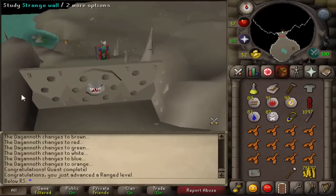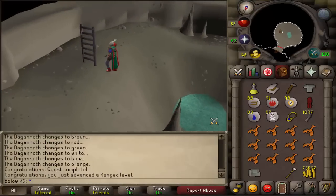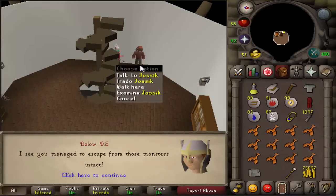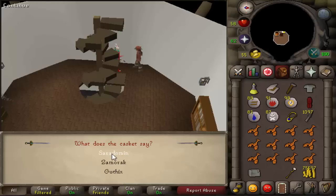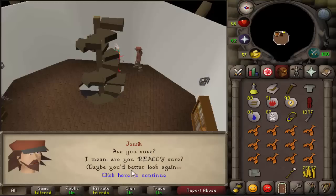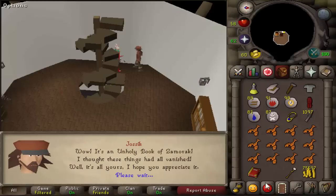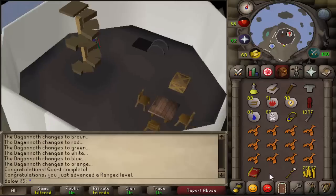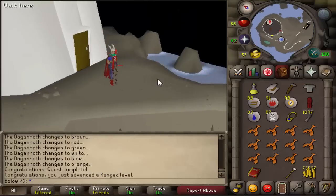After the quest, make your way back up. Go up again over here, then talk to Jossic. Jossic will let you choose between Saradomin, Zamorak, and Guthix — this is how you make your holy book. I'm going to take Zamorak because it's the best for me right now. You get a damaged book and have to put pages in it — search the Grand Exchange for the pages for your chosen god, put them in, and you'll get your completed holy book.